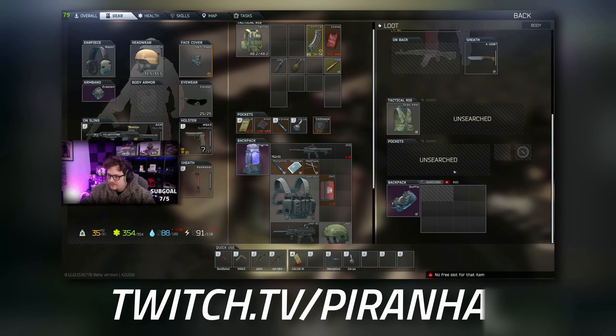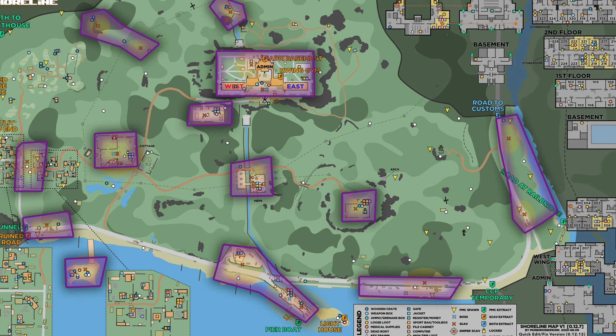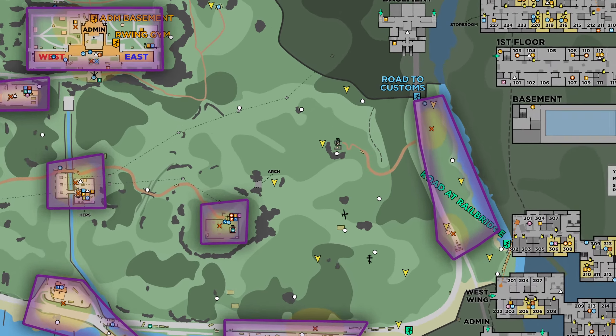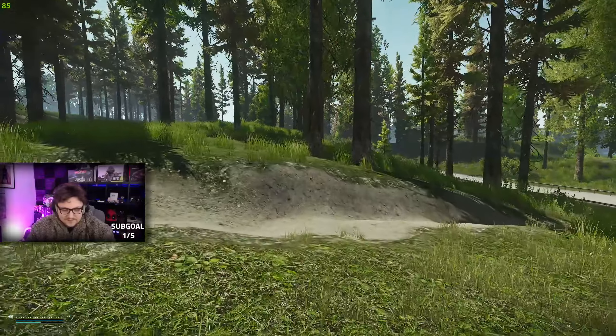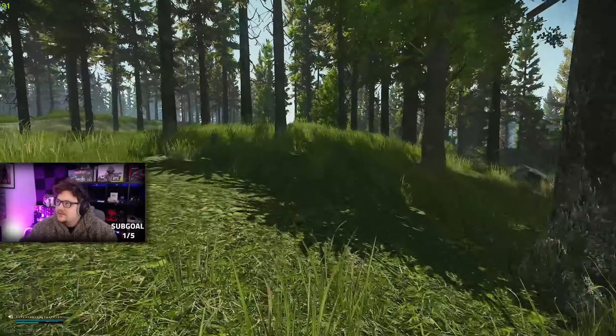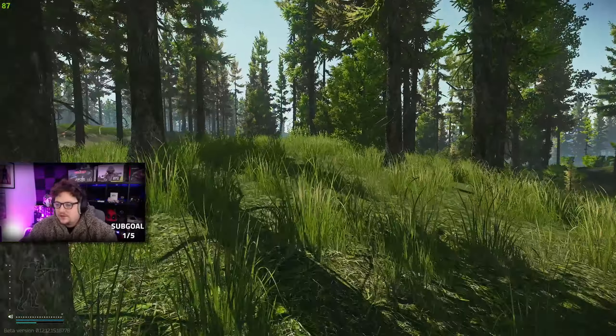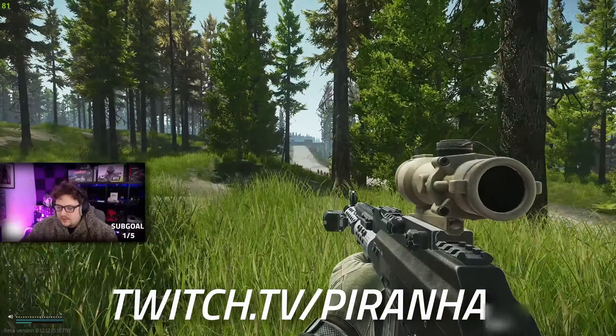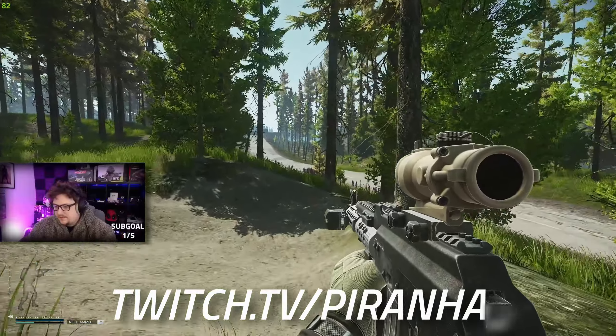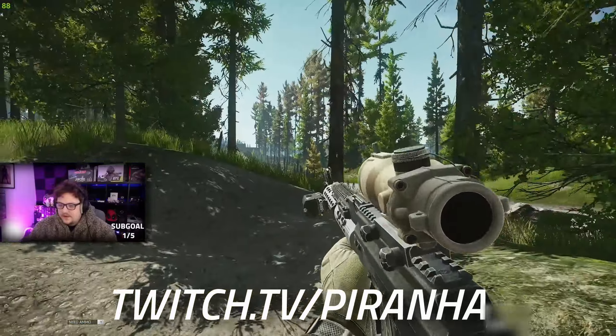Now I'm going to show you a walkthrough of where the scavs spawn on Shoreline. Here on the map in front of you are all the spawns for Shoreline. As you can see there are a lot more to the left-hand side of the map than the right. We're going to start over at the Road to Customs side. Whatever side you spawn on, nine times out of ten there won't be scavs close by, so you'll have to make your way from one location to another.